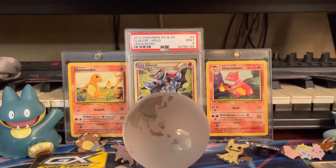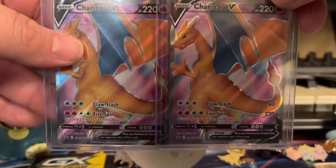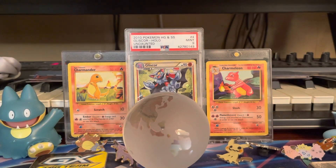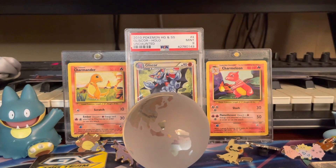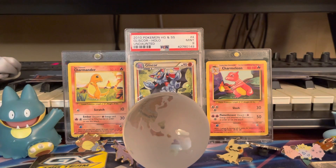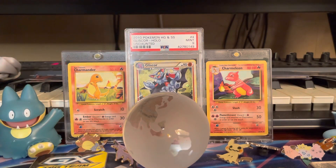Here are some code cards from the code card guys. The first three are all Charizard V promo cards — we have three not in packaging and five that are in the packaging, so there are a lot of those. I won't go too in depth on the Charizard V promo cards, but we do have one we're probably going to send out to be graded — it's the best one.